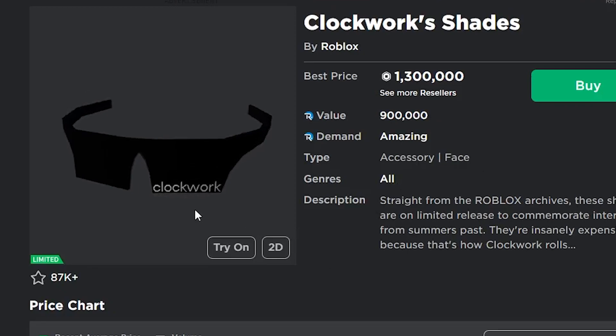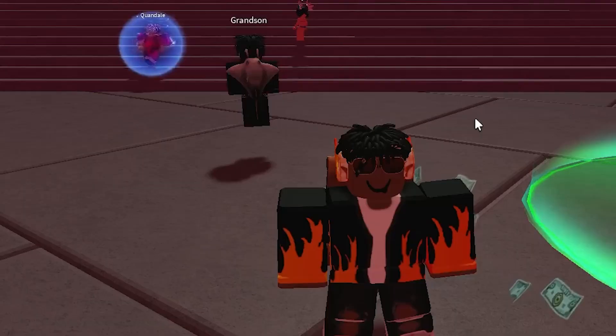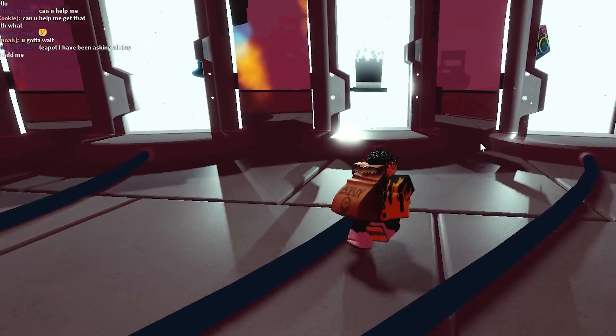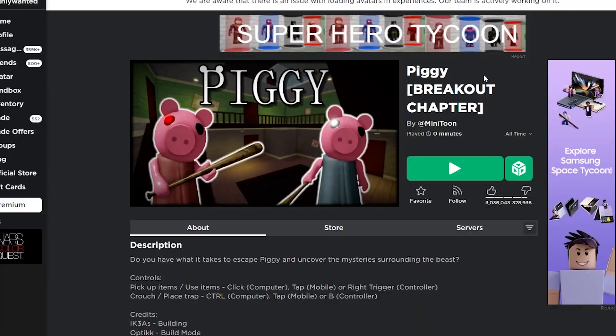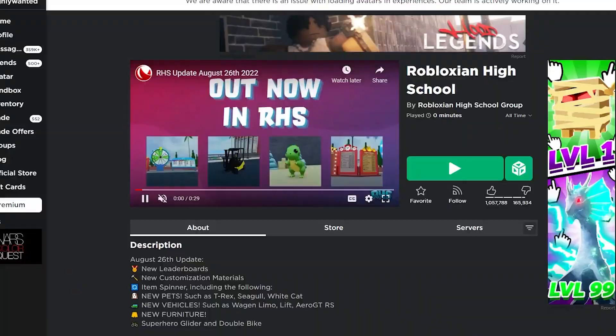You can actually get them for free. It's basically an edited version of the Clockwork Shades, which is one of the most expensive items on Roblox at 1.3 million Robux. It came out for the Ready Player 2 event. If you join the Ready Player 2 event hub, there are actually seven different challenges you need to do, and once you complete those seven challenges in different Roblox games, you get the Meta Shades for free.